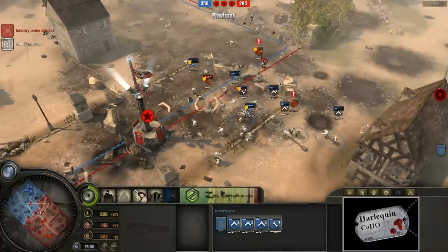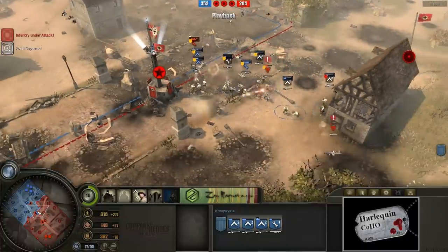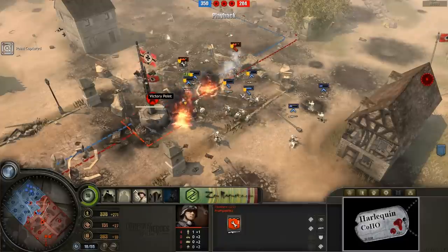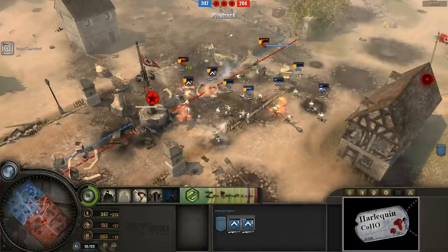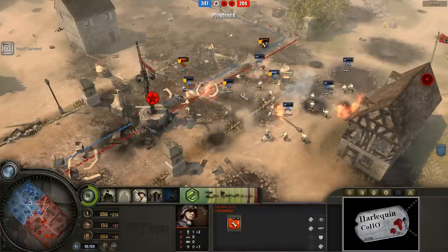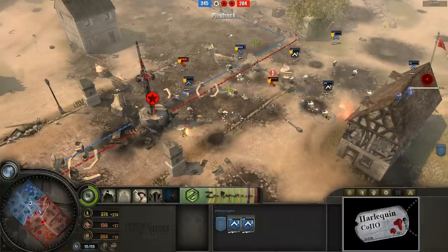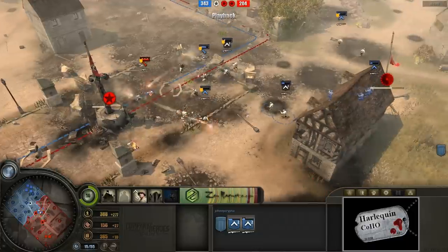Two stormtroopers left in each squad — one of them retreating, the other squad also retreating now. A single pioneer just still stuck in the center here, not really even sure what he's doing, just trying to keep the fire on there. Looks like a little flamethrower pioneer right now doing some damage, trying to pick off some wounded units. Taking a single casualty, retreating away now. Just an utter, utter bloodbath right now. Everybody losing a ton of units.